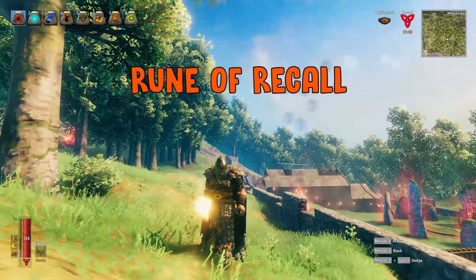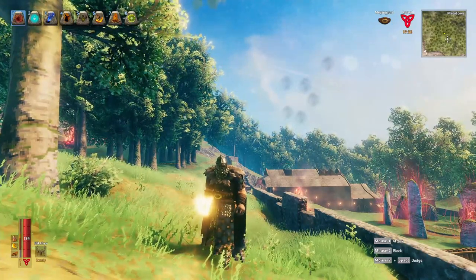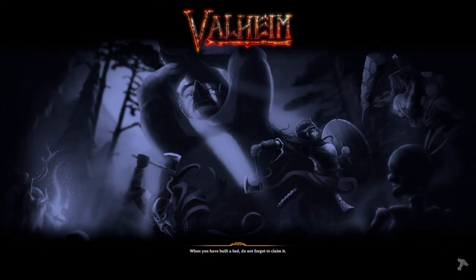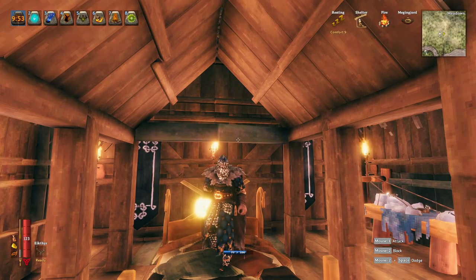The first one is called Rune Recall. You just equip it, left click, and you go straight to your home — I believe you spawn at your bed. Use this rune and shazam, you're back at home, back at your base.